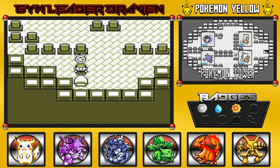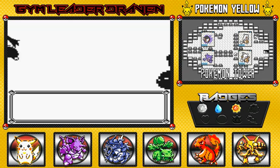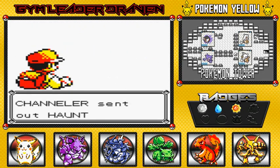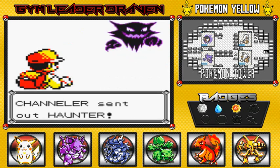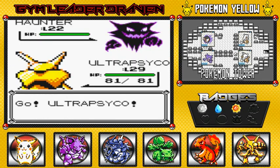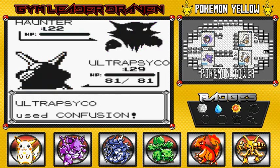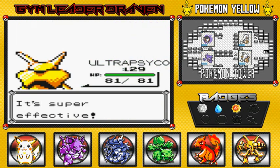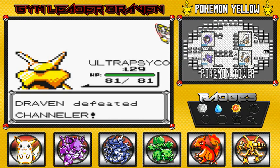This person is probably throwing up somehow. Alright, another Channeler wants to fight and throws out a Haunter — but the Channeler is about to lose because Haunter has got nothing on my Ultra Psycho. Look at that. Come on, finish them!